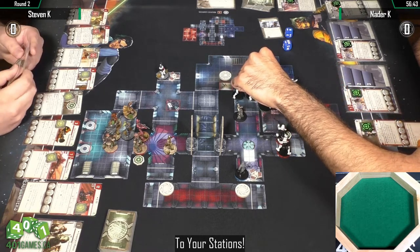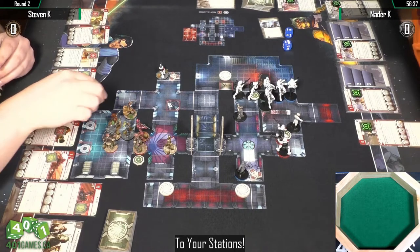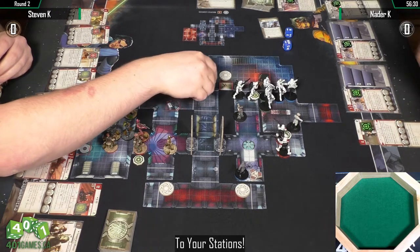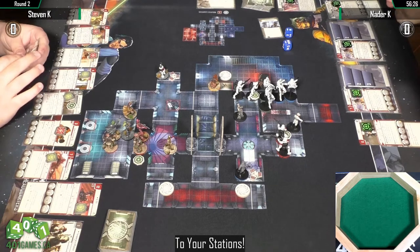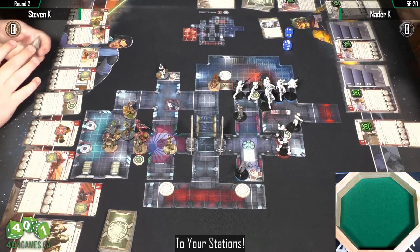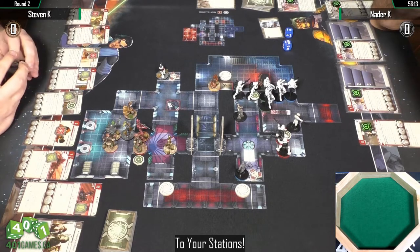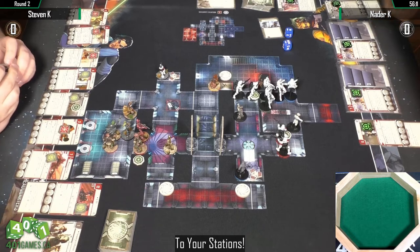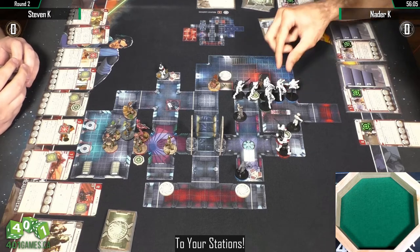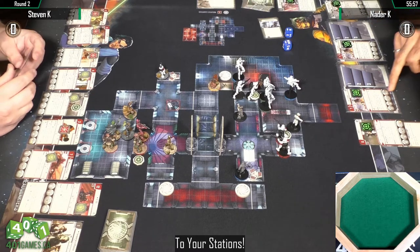If you don't contest them early, the opponent gets a big jump on points and is also potentially doing damage to you. It looks like Natter went to the right-side terminal, but Steven just beat him to it — so this is going to be interesting because it means there's going to be battling on both sides. I know they're both thinking about opening that middle door and running to the other two terminals to park somebody out of sight.